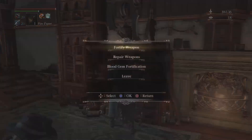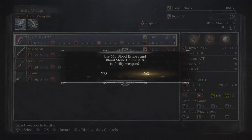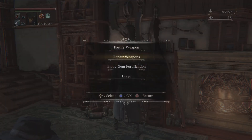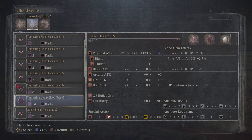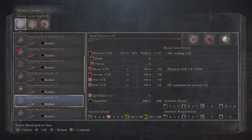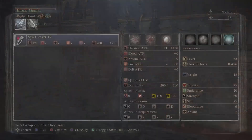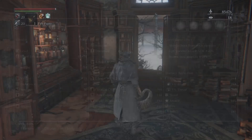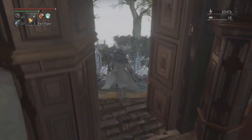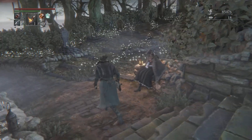Before we do anything else, we're going to upgrade our weapon. We have enough materials to get it up to level nine. And with the blood gem we picked up in the last episode from the unseen village, we definitely want to equip this one. The level five tempering damp blood gem is going to increase our physical attack damage by a whopping 18%, so definitely the best gem we have at this point. With our weapon now at level nine and that gem, we are now doing 338 damage per swing, which is very, very good.